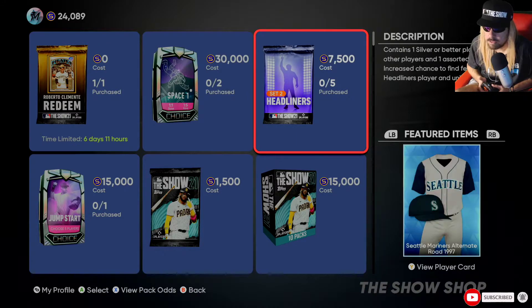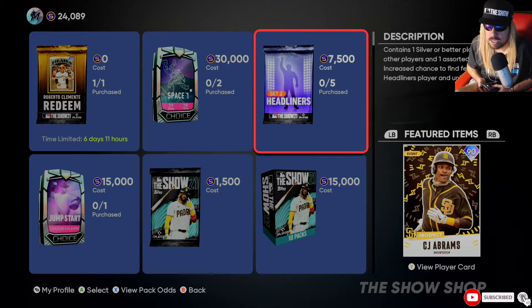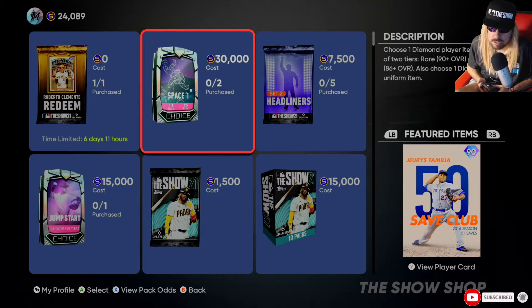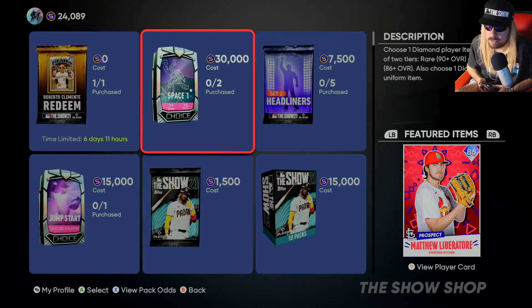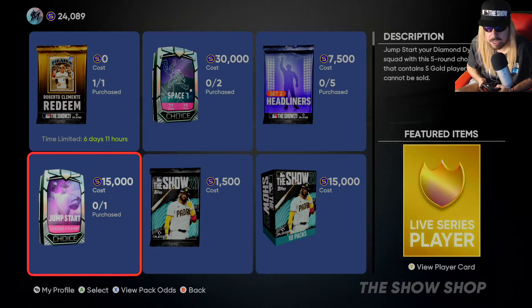We got the headliner pack which features CJ Abrams in this Seattle uniform. Now with this 30k pack, you choose one diamond player - it's a guaranteed pack. Yes, you could get a 91 or 90 overall diamond, but there are a lot of 86 and 87 overall diamonds. The problem is those guys go for far less than 30k - they actually go for half of that in the auction house.